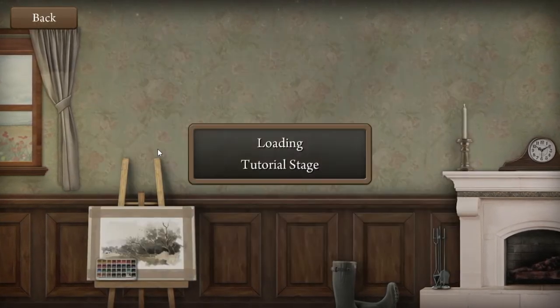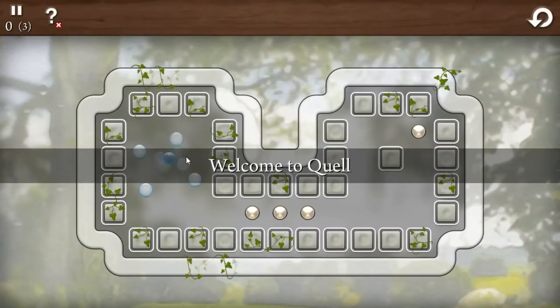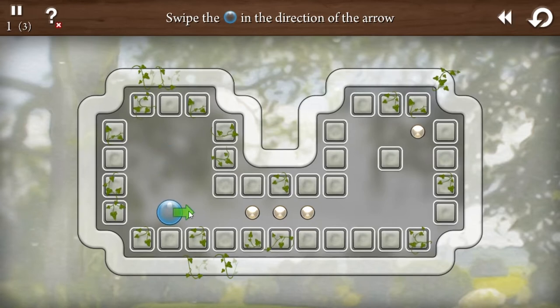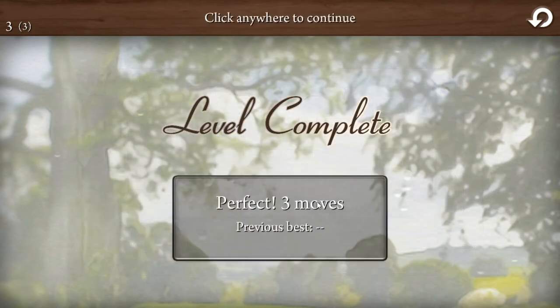Let's start with the tutorial since we know nothing about the game whatsoever. It looks like a puzzle game — that's good. Swipe in the direction of the arrow. This is like one of those little move or ice slide puzzles. Interesting.